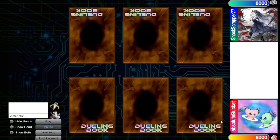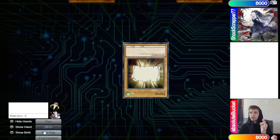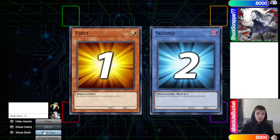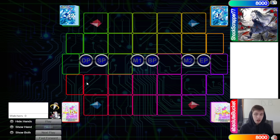Hey guys, the DB Grinder here back at it again. This time we have Absolute Bucket versus Shock Scraper 77 in another post-info replay. Shock Scraper 77 wins rock paper scissors and decides to go first — 42 versus 41 opening hands.